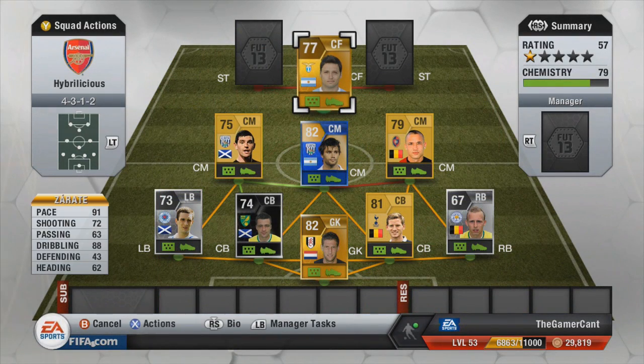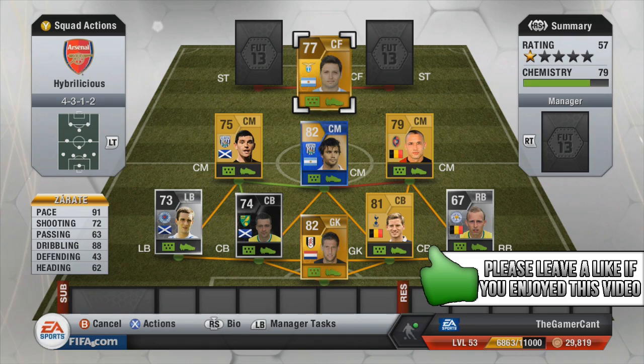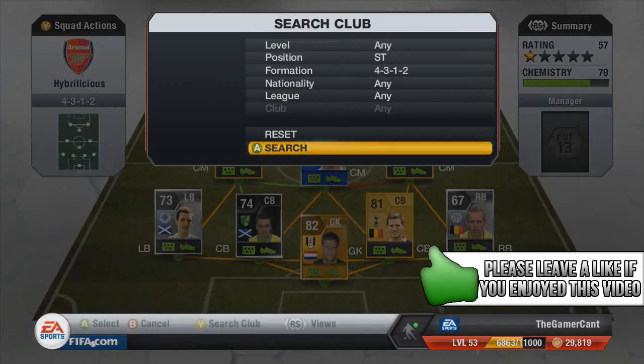At center forward we have Zorate — very pacey, got a lot of our goals, with 91 pace and 88 dribbling, four-star skills — a very very good center forward indeed.